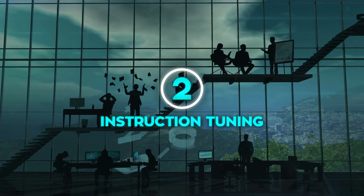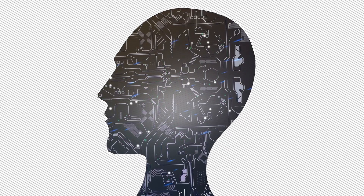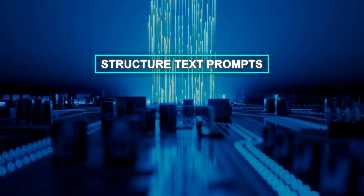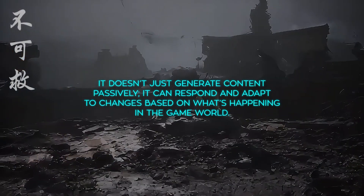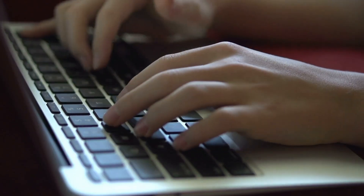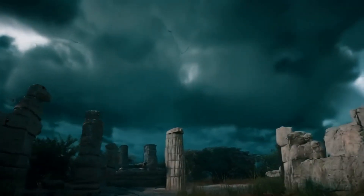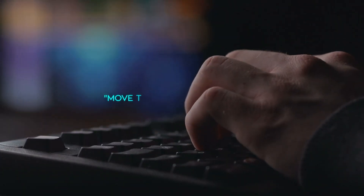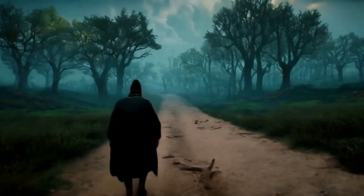Next up is the instruction tuning stage, which is where things get interactive. Game Gen O has already learned how to generate high-quality video clips, but now it's given the power to respond to multimodal inputs — things like structured text prompts, operation signals, and video prompts. This is what gives the model its interactive controllability. For example, you could input 'make the sky dark and stormy' and the model generates a dark, moody environment. Then you could follow up with 'move the character forward,' and the AI would dynamically adjust both the character and the environment in real time.